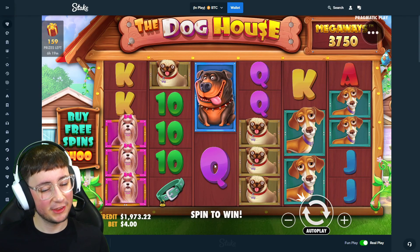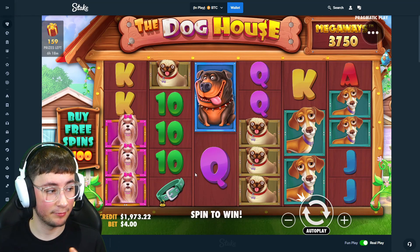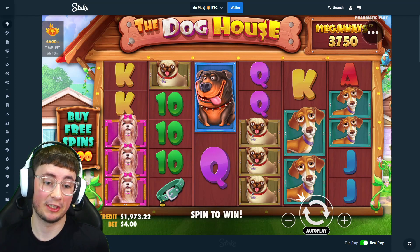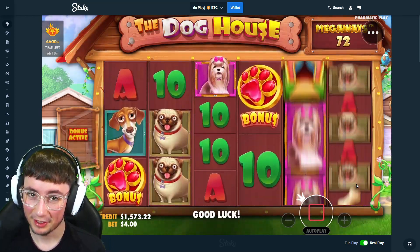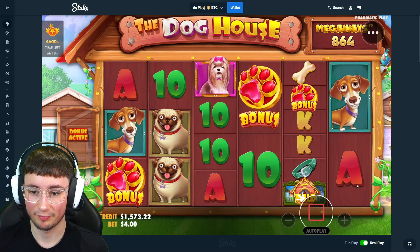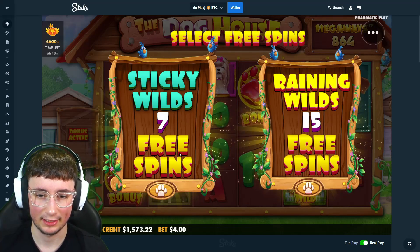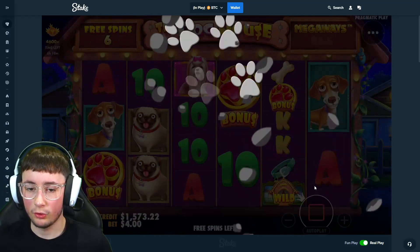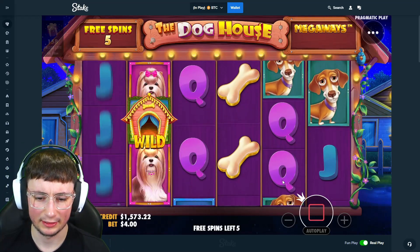Alright boys, you know what time it is? We're not even going to do an intro. It's Doghouse Megaways time. We got 1.9k in the balance and we need a big win today on Doghouse. Hopefully we can get lucky. We're going to start off with a $400 buy and see if we can hit something big. You either come here and get destroyed or you come here and get 1,000x - hopefully it's the second one.